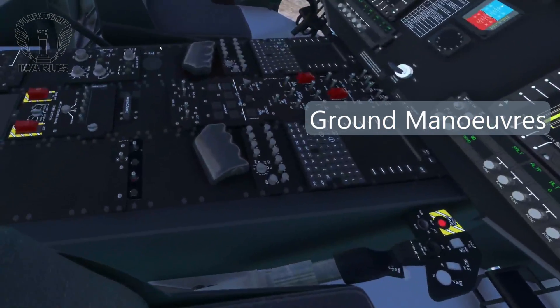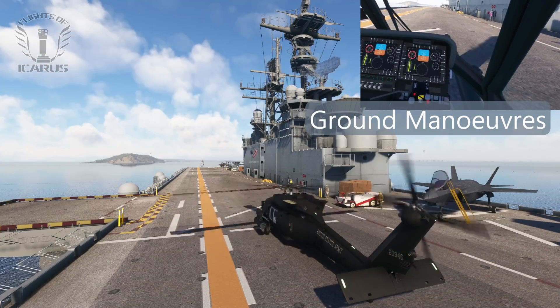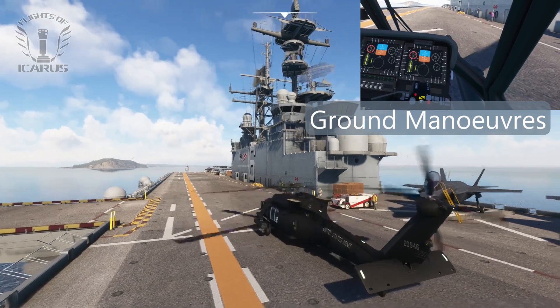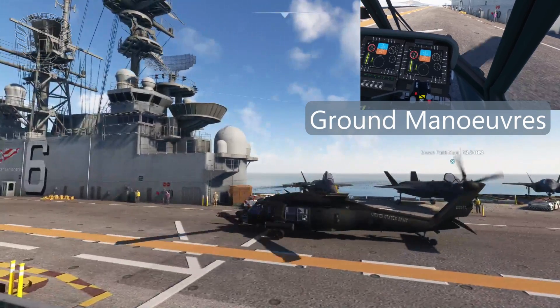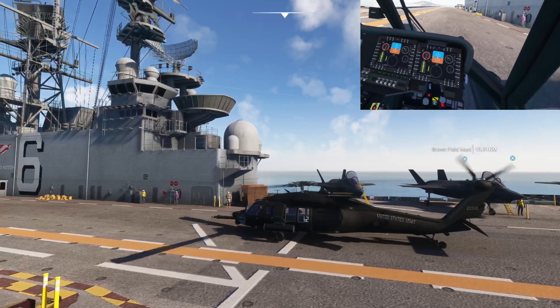One control on the centre pedestal that would be useful is the parking brake. However this can still be operated if you set up a keybinding. Once released it pitches forward and you use the collective to start rolling. You don't need a lot of collective, and it moves pretty smoothly. You can use the toe brakes to come to a stop.